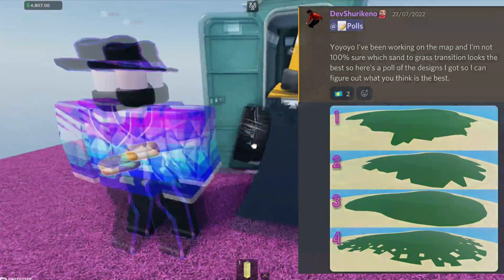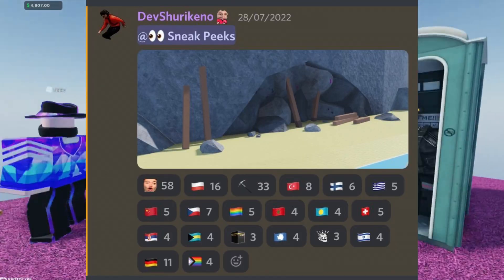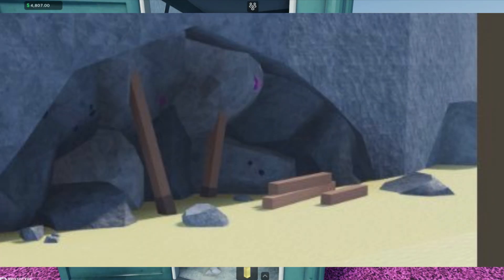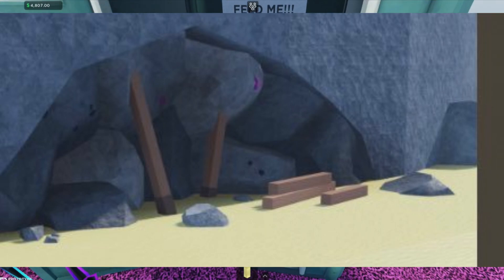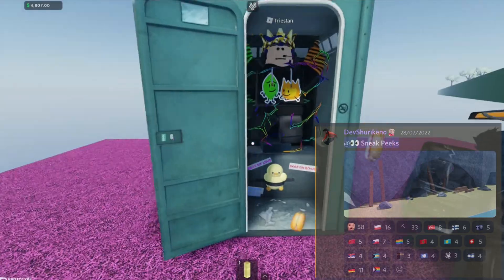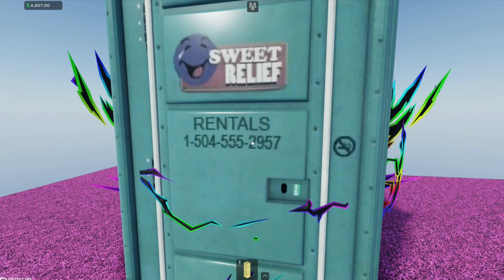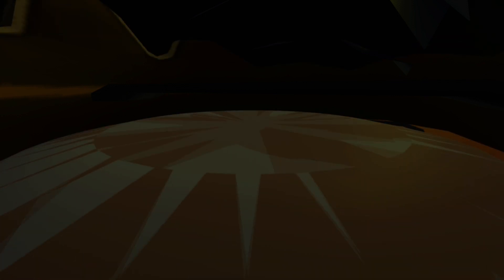DevsHirinko also posted a sneak peek of a blocked-up cave. If you zoom in, on the rocks you can see crystals — and there's coal and amethyst crystals as well, so there are at least two ores visible that you might be able to mine. This suggests you'll be able to mine inside the mountains, though there are also planks — whether you can steal those is unclear.